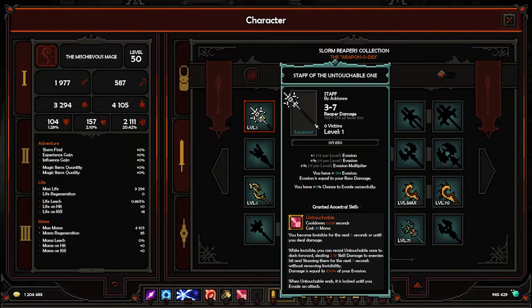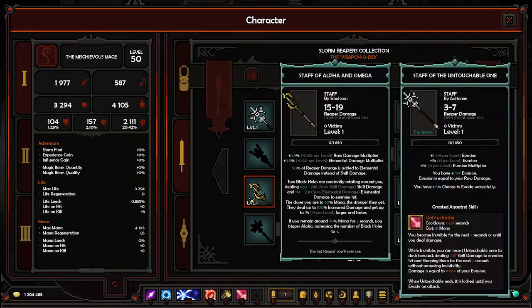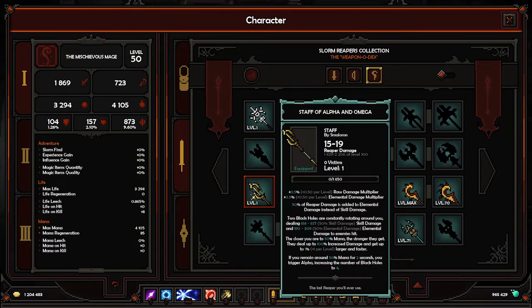Staff of the Untouchable One — evasion based. Evasion is equal to your raw damage, and you have a chance to evade successfully. The skill Untouchable makes you invisible for 5 seconds or until you take damage. While invisible, you can recast once to dash forward dealing damage and stunning enemies without removing invisibility. Damage is equal to your evasion, but it's locked until you evade an attack. It's like a defensive damage stealth build — could be good for evasion-stacking builds.